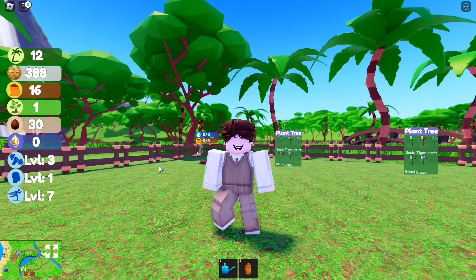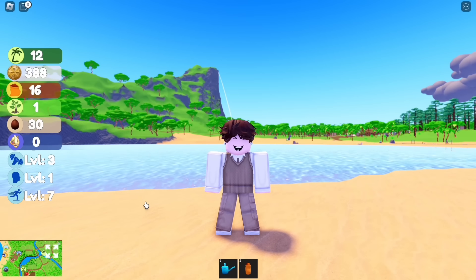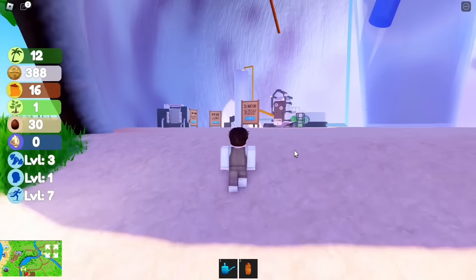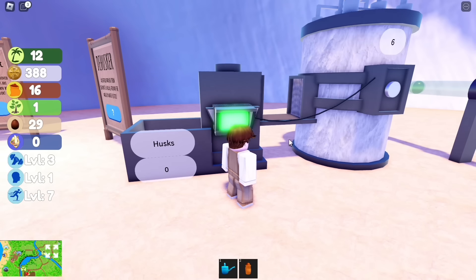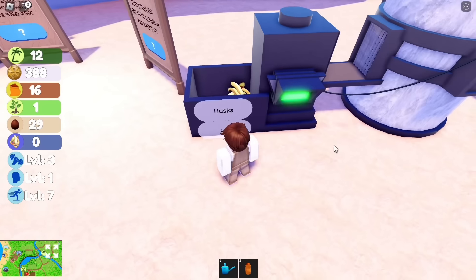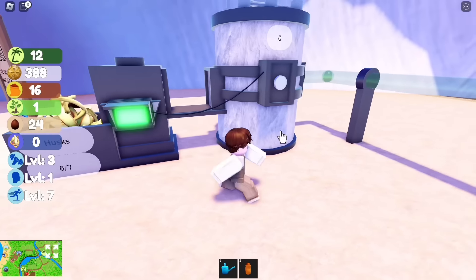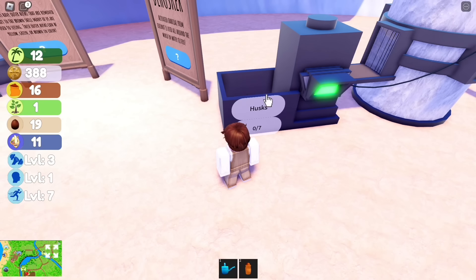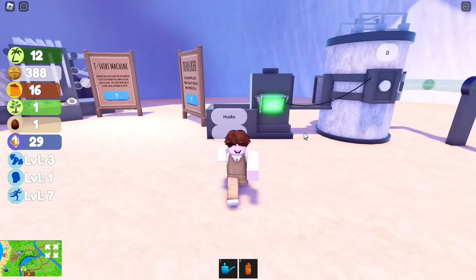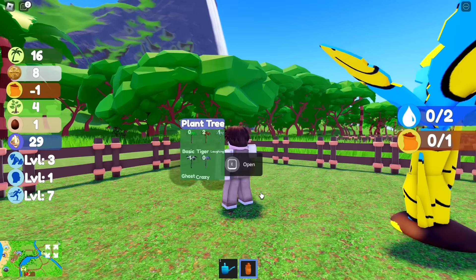Now we got 30 coconuts. Go to this place and go to this machine. Just tap the machine so you can get husks, then claim all the husks once they appear. Repeat the process until the coconuts are gone. We need 30 husks in total — that's why I told you to get 31 coconuts, because 30 coconuts aren't enough to get the free item.